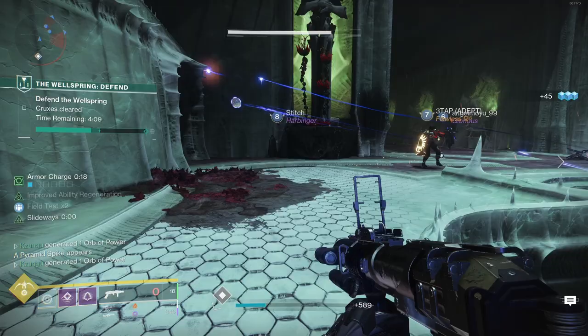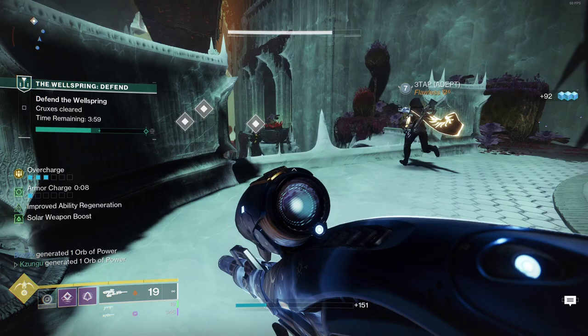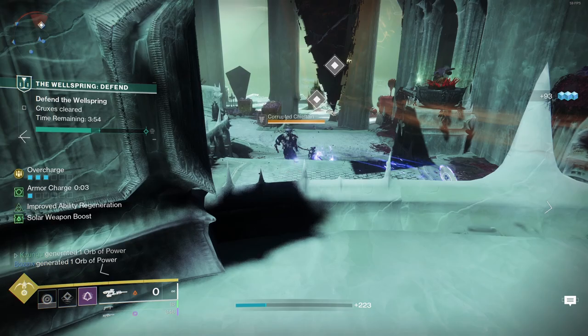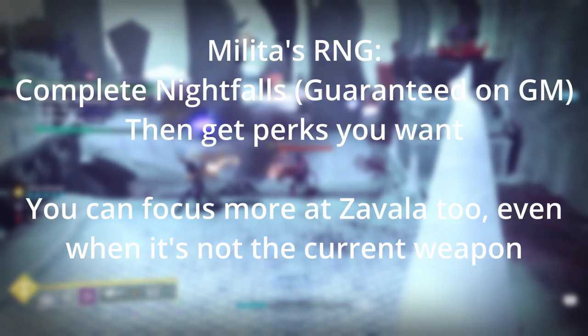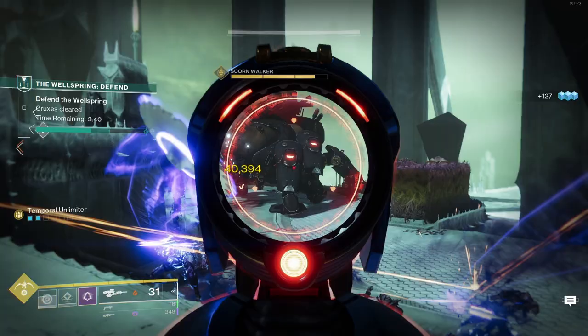Ignition Code doesn't really have this problem, so then why am I making this video if Ignition Code is, in theory, just better? I do think it's important to contextualize the amount of effort to get Ignition Code right now versus the amount of effort required to get this roll on Malicious. For Malicious Birthright, all you need to do is complete Nightfalls during the week that it's the featured weapon, and you can get a guaranteed Adept version with alternate perks, making the RNG even easier if you complete the Grandmaster version of the Nightfall on the week that Malicious Birthright is available.